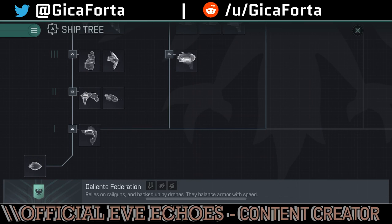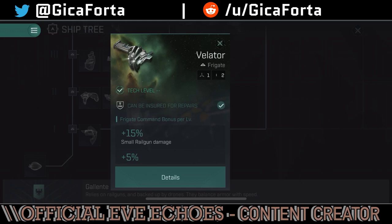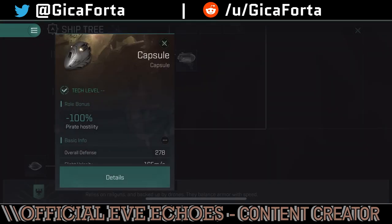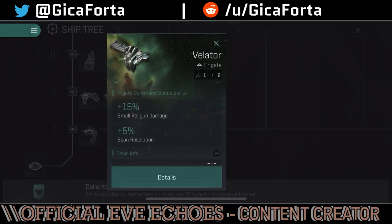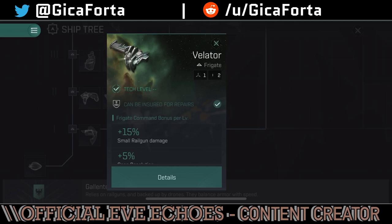Let's take a look at the rookie ship, or noob ship as players used to call it — the Velator. The Velator is basically a standard ship that you appear in when you start the game, and you also get one by default whenever you lose your ship and dock into your station using your pod. The pod is your escape capsule — you're inside it connected with weird wires, controlling the entire ship. We've seen the intro cinematic with the wires connected to the brain. The Velator has small railgun damage and is an excellent rookie ship. All rookie ships are pretty much the same.